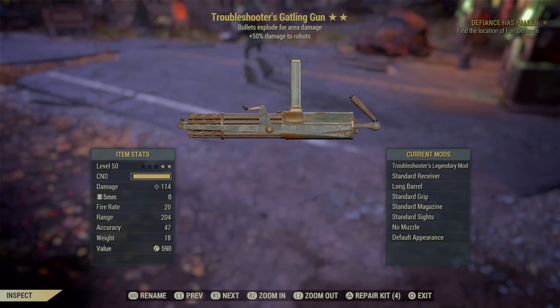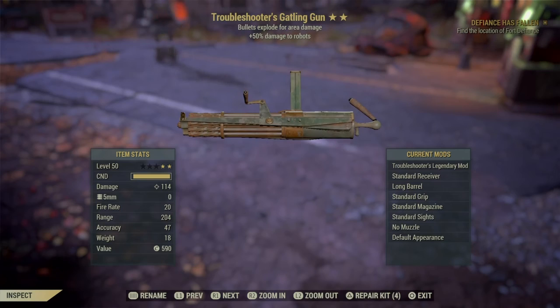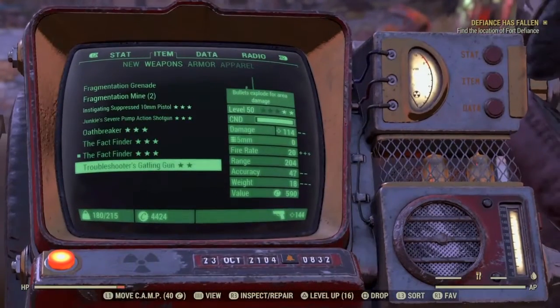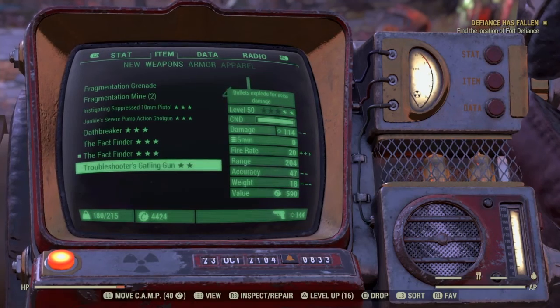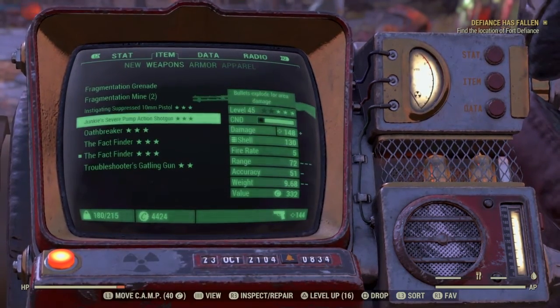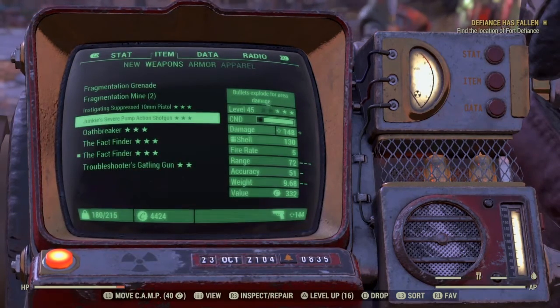Then we've got this right here — I'll probably mod it if I can find more stuff for it — a Troubleshooter's Gatling gun: bullets explode for area damage, plus 50% damage to robots, which is pretty awesome because I hate robots. Except for that guy right there — he's actually helping me. So these are all going to be in the giveaway if we hit 500 subscribers, plus any more I can find while I'm grinding.